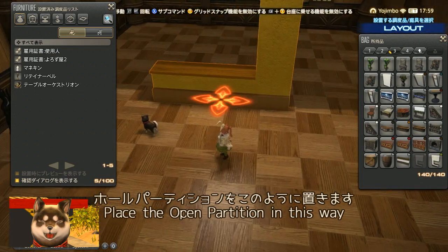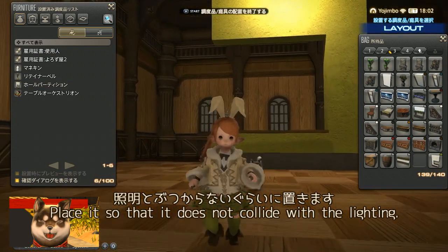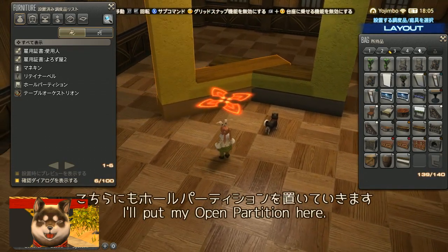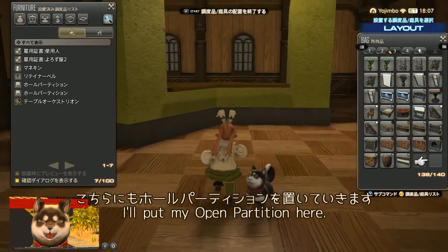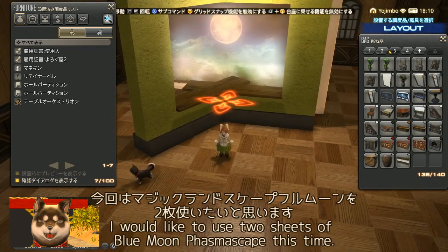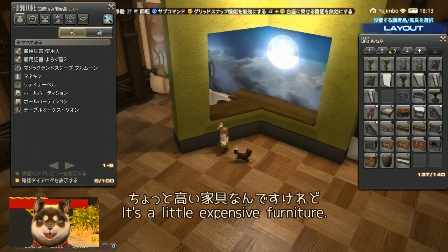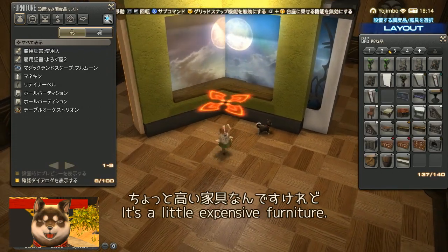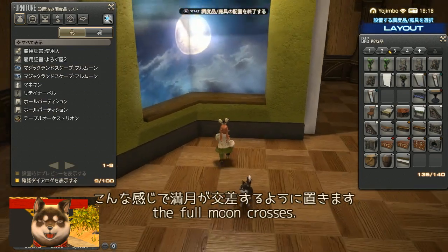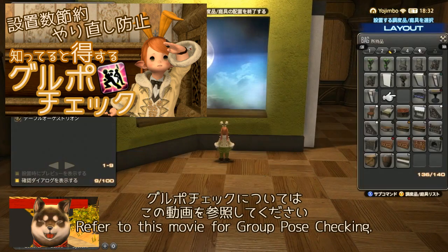I'm going to place things like this to create the Ikemen room. The light is a little subtle here. I'll keep adjusting the placement — it's a little high, so I'll continue positioning everything to get the right feel.